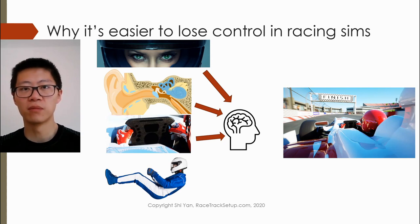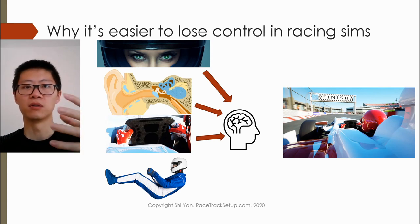Another obvious sensory information which is missing for the brain when doing sim racing are the g-forces acting on the body. When you're driving a real car, you feel the forces in your body and so you have a very good idea of what is happening to the car in terms of, say, the roll angle and the pitch angle. This is all missing.